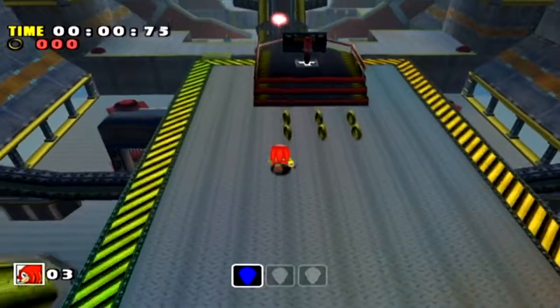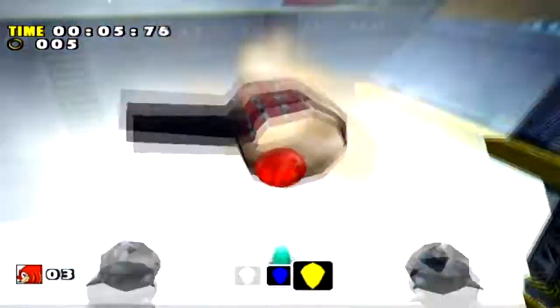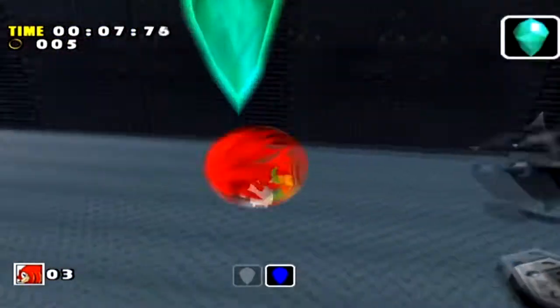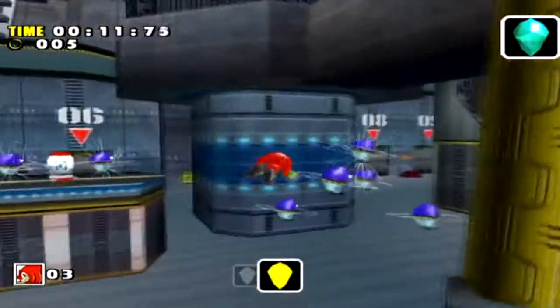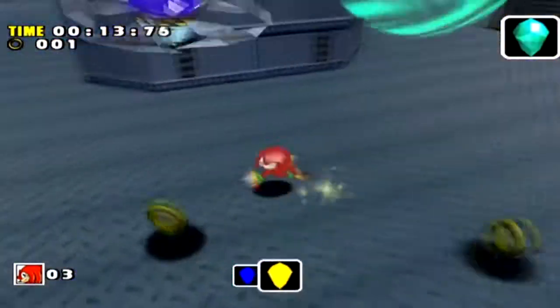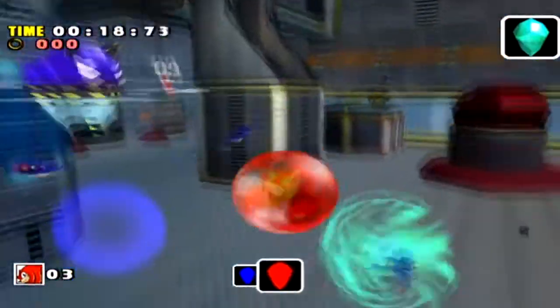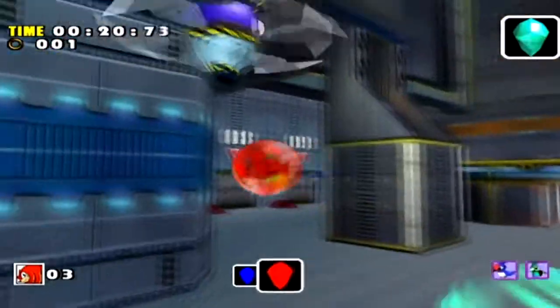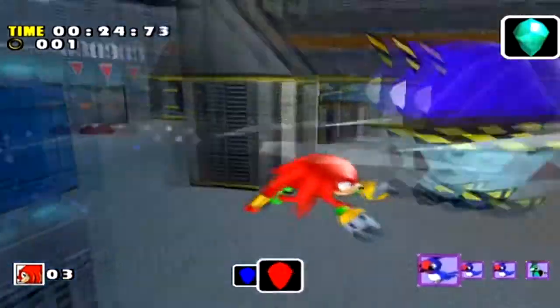Now we'll move on to Knuckles' stages, which are a little bit different. It would be difficult to collect 50 rings with him, so for the B-rank missions they have you find the emeralds without using any hint calls. For the A-rank missions, you have to find them within a certain specific time limit. For Skydeck that time limit is two minutes, and for every other Knuckles stage I believe the time limit is exactly one minute, so you've got to motor for some of these.